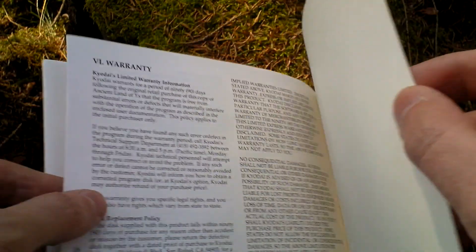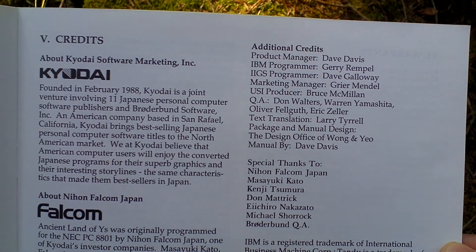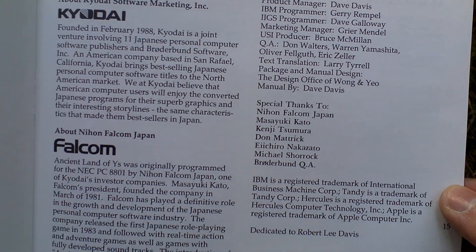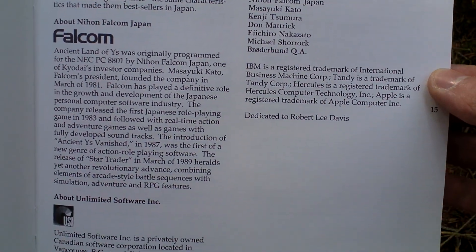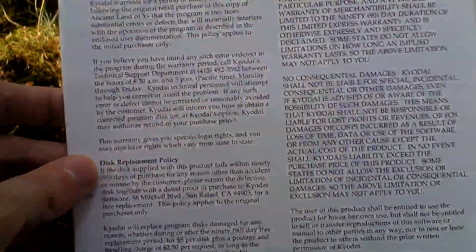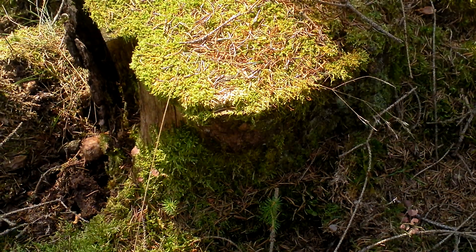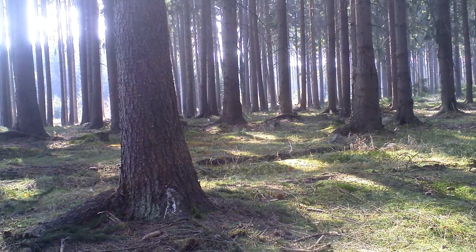Here is a place for notes to make while playing the game. Here are the credits — take a look at the people who made this game. And the warranty. This is the backside of the manual. And that is all that was in the box. I thank you very much for watching this video.